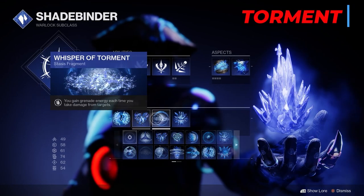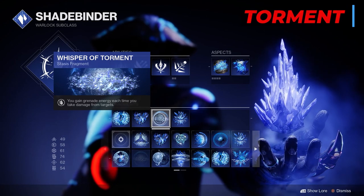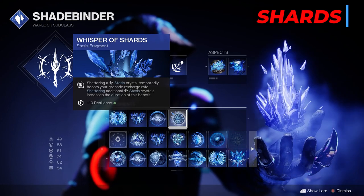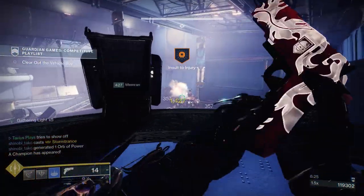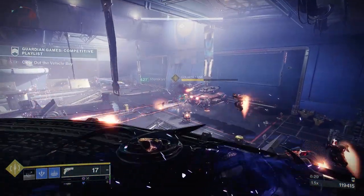The next one is the Whisper of Torment - you gain grenade energy each time you take damage from targets. And for our last fragment, the Whisper of Shards: shattering a stasis crystal temporarily boosts your grenade recharge rate, and shattering additional crystals increases the duration of your grenade recharge rate. In my opinion, all these aspects and fragments together already sound pretty broken, but let's break it even more.